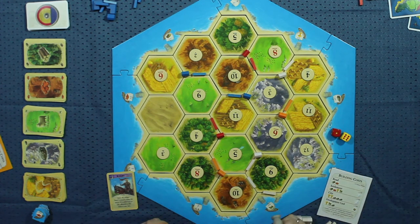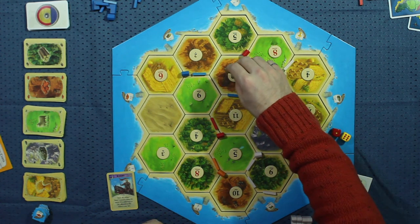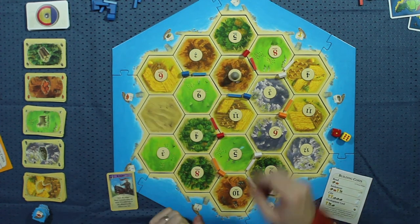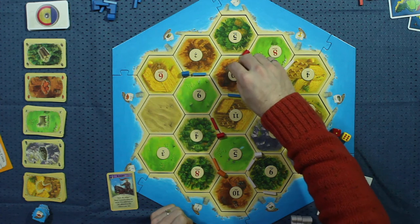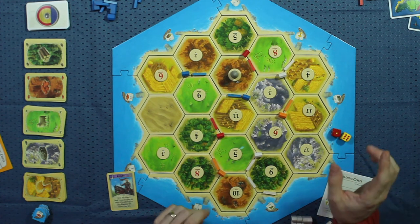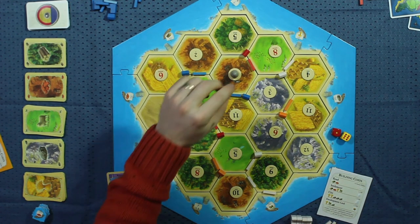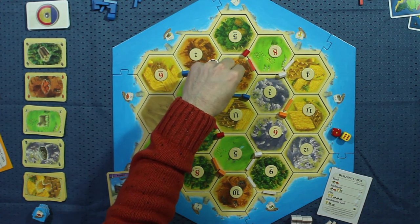I'm white — I don't want to put the robber on myself, so I'm going to find someone else. This is a good spot because it's more likely to be rolled. I'm going to put the robber here on the ten in the hills — the brick hills — for brick production. Having the robber here means that whenever a ten's rolled, this square doesn't produce any resources, so it hurts both blue and red. In addition to placing the robber, I get to steal a card from one of their hands — I can pick the player. I'm going to pick blue, and I get to steal a card from blue's hand. Until the robber moves, this tile doesn't produce any resources when a ten's rolled.